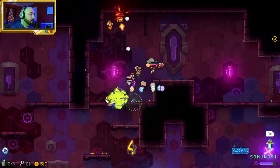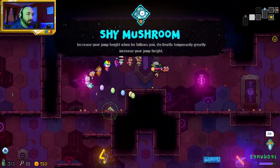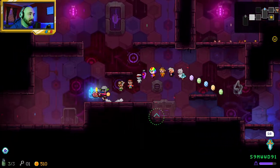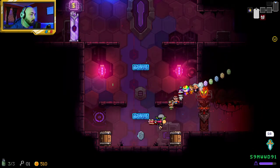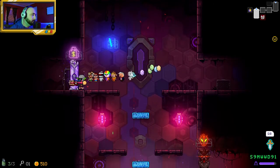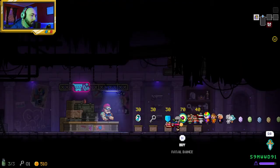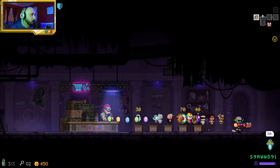If I could get just a little bit more range and some more weapon damage it would be great. What floor are we on? Floor five — we're on four or five. How close are we? Pretty close. I'll take this and we'll move on.